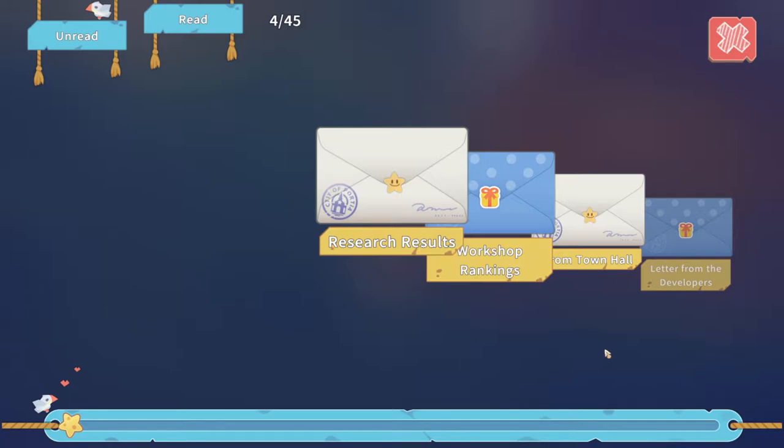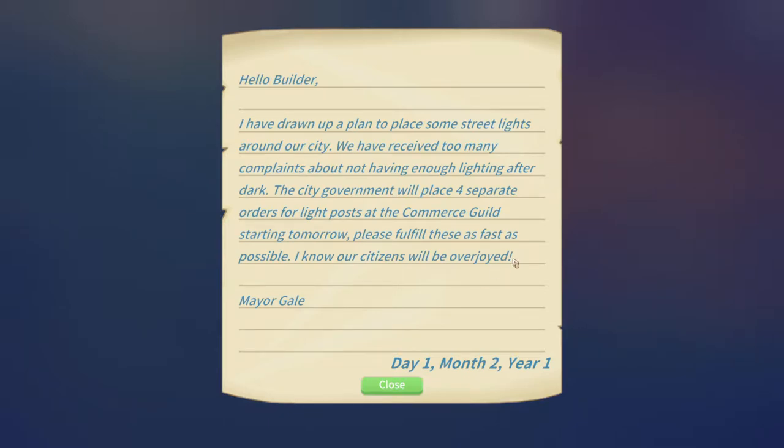Hello everyone, Teacup Tempest here, and today we are going to do the street lamp mission. He's drawing up a plan to place our orders — it says starting tomorrow — but when I first started this day I realized they were already on the board, so we're going to go ahead and grab one of those. We've got to compete with Higgins for this.